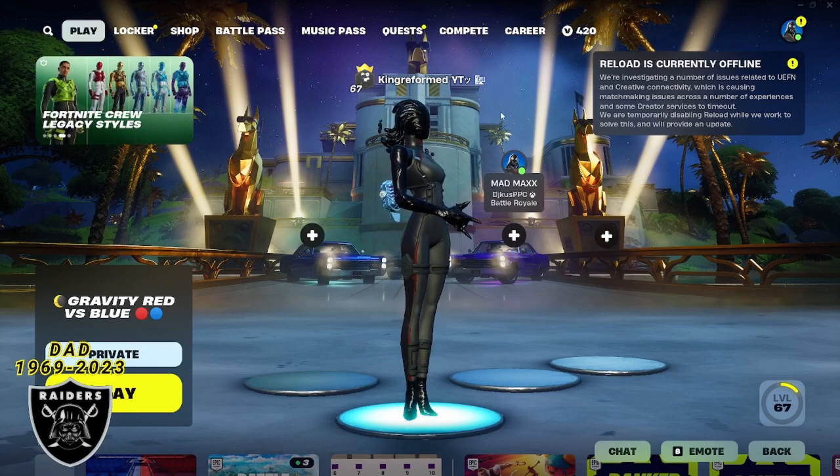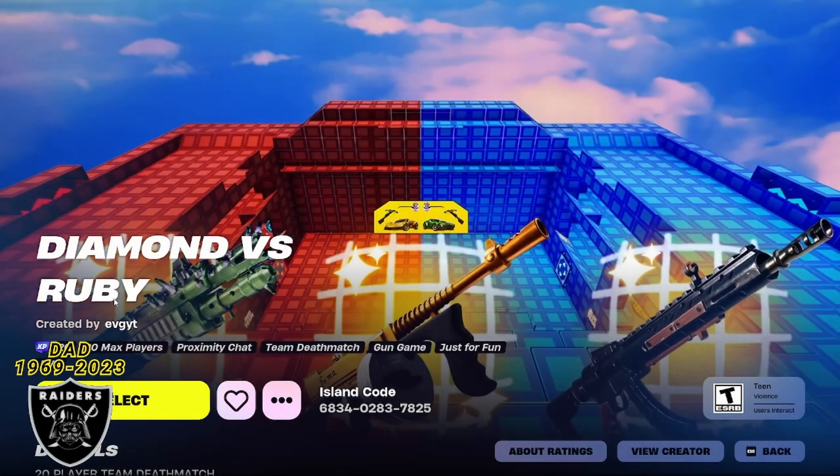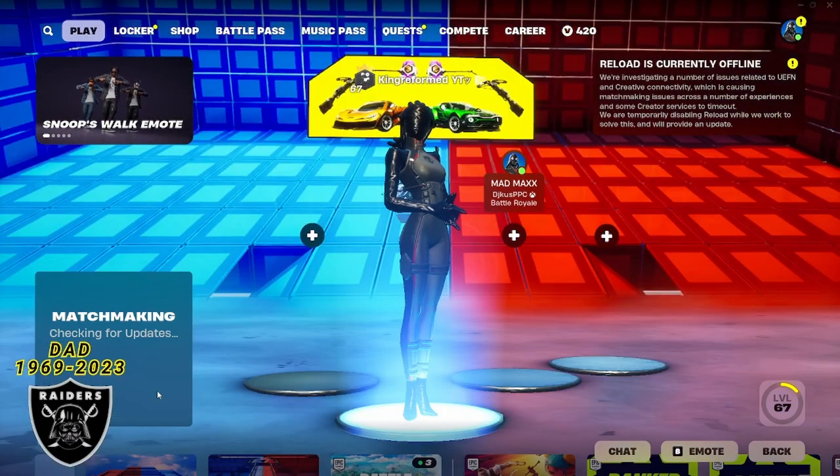For today's video, let's jump right into the XP by going up here to our game library and you're going to type in the code 6834-0283-7825. As soon as you type that in, you can press enter and you're going to see the diamond versus ruby map. As long as you see the purple XP sticker still in the left hand corner, you are good to go. Press select, change it to a private game if you want the XP to work, and then we can jump right in.